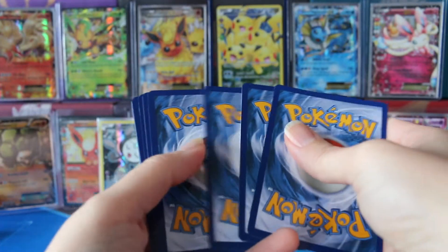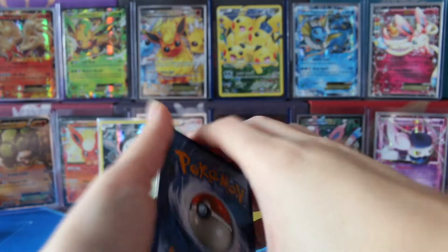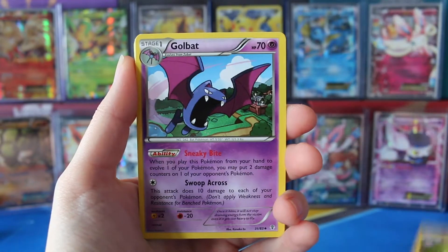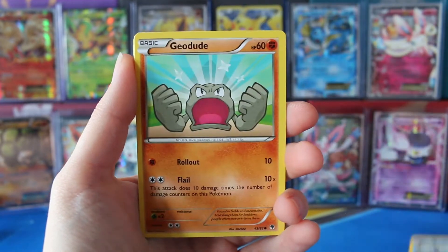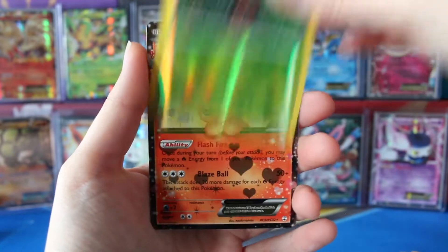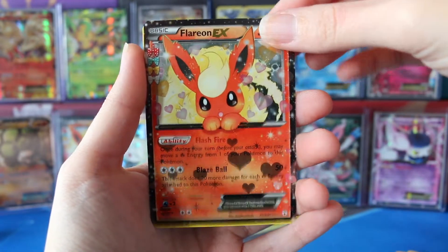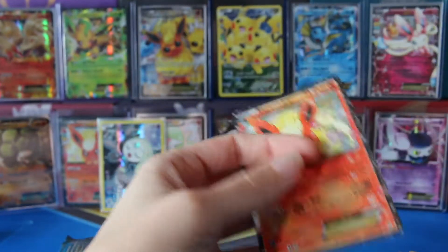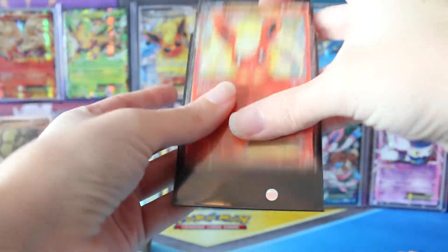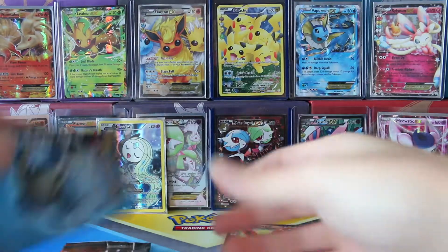And of course there are no code cards, which I keep remembering slash forgetting. So we have a Chikorita, Clefable, Golbat, Krabby, Geodude. We have a Fire Energy, Magikarp, Reverse Paris, a Flareon EX, and a regular rare Snorlax. Let's get this Flareon sleeved up — EX, beautiful. So many EXs.